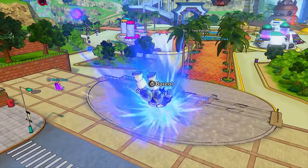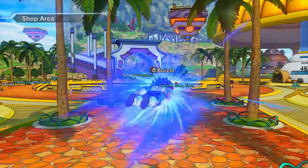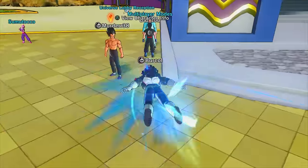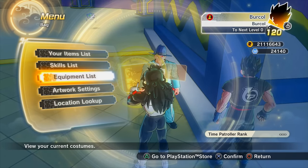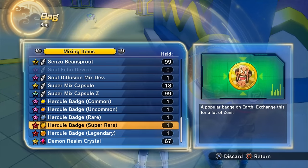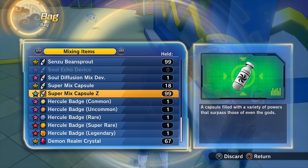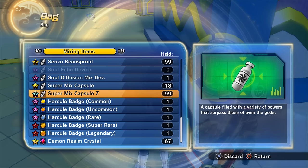To make a six-star QQ Bang there's one key item you need, which changes your QQ Bang when you mix it from being a five-star to being a six-star. That item is a Super Mix Capsule Z. This is non-negotiable — this is the item you need. It was added specifically so you can make a six-star QQ Bang. There are a few ways to get these.